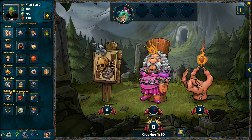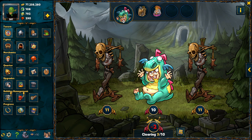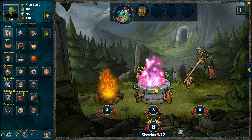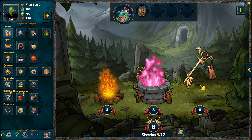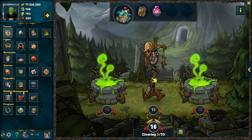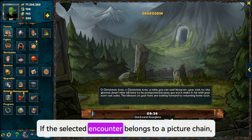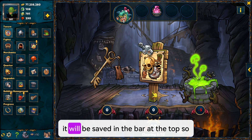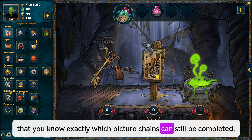To collect points as effectively as possible, you must complete certain picture chains. Completing picture chains is often rewarded with bonus points. The picture chains that can currently be completed can be viewed by clicking on the info symbol. On each of the 10 clearings you have the choice between 3 encounters, and if the selected encounter belongs to a picture chain, it will be saved in the bar at the top so that you know exactly which picture chains can still be completed.